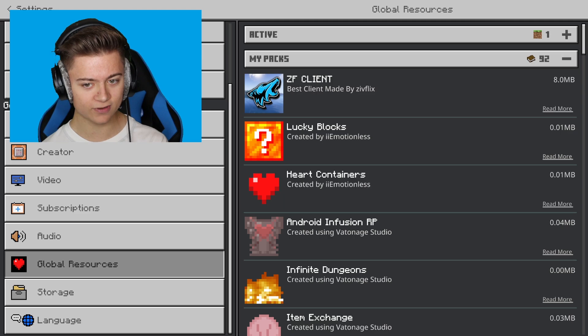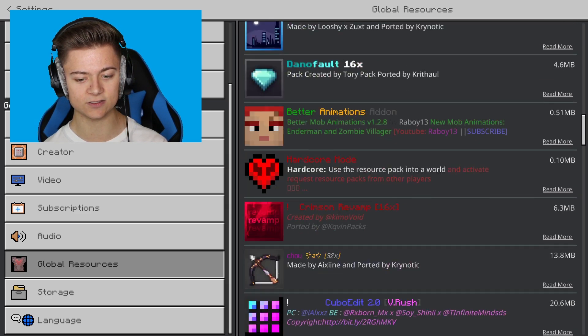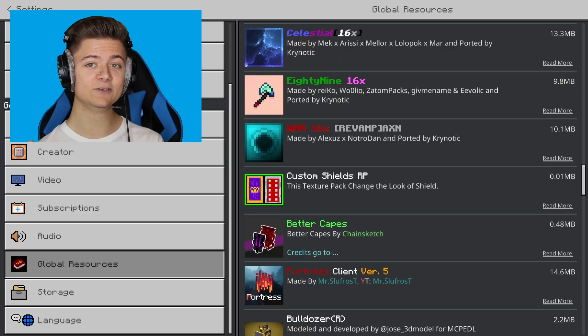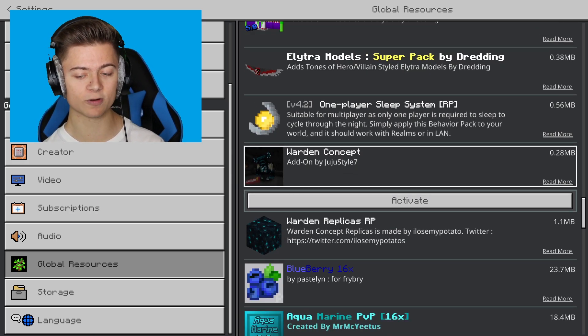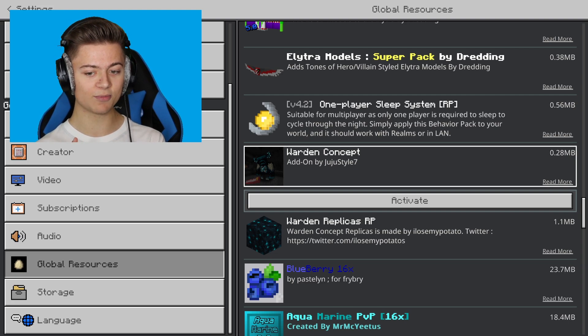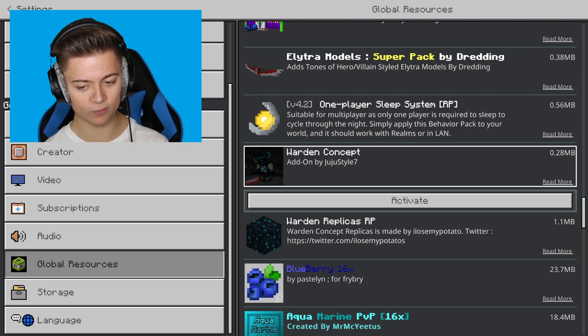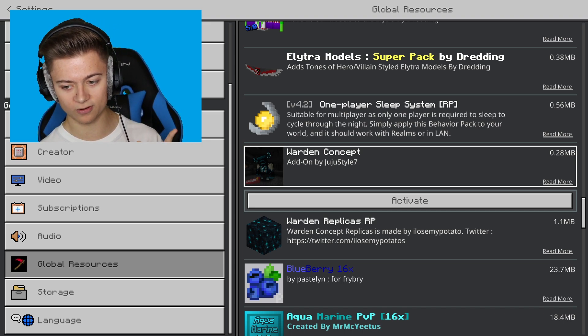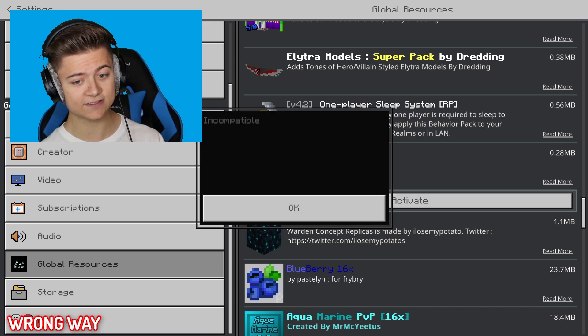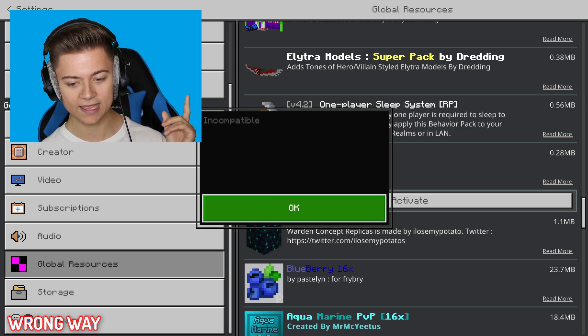and go under My Packs, I'm sure you guys have tried to use add-ons and sometimes they say incompatible. Now this isn't going to work for every add-on, but it does work for the majority of them. Some are just outdated and won't work anymore. As you can see, I have this one called the Warden add-on, and if I activate it, it will say incompatible.